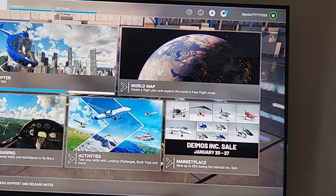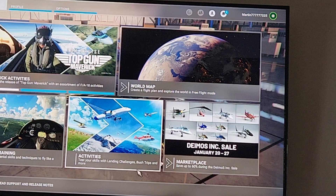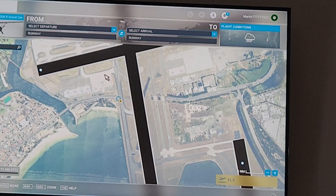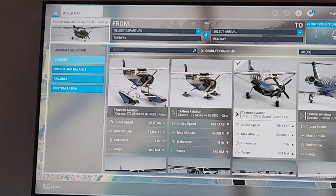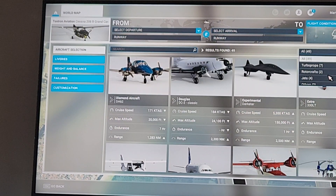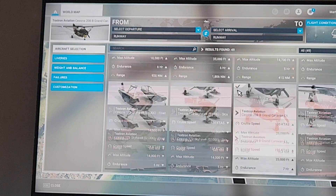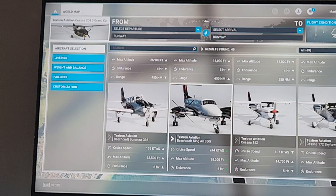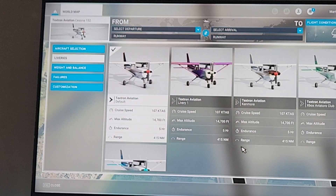Hi guys, just want to show you how to fly on Flight Simulator. First you want to go to the world map, and up here you can select your plane. You've got heaps of planes here — I don't really buy planes because I think it's a bit of a rip-off, but I've got all my planes here. Just choose whatever — I'll choose the simple Cessna 152.